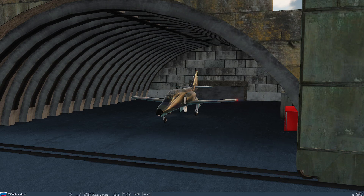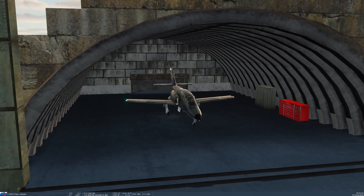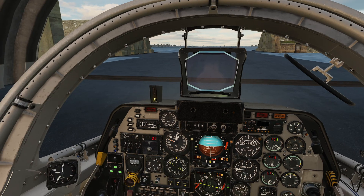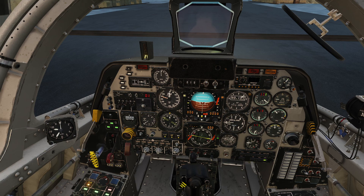Hello everyone. In today's video we're going to continue our DCS Zero to Ace, continuing with the Intermediate Series using our nice little twin jet trainer here, the C-101. Last time we spent some time and got everything all nice and plugged in, turned on, and ready to rock. We got all of our power systems set up and everything is pretty much ready to go as far as our flight goes.